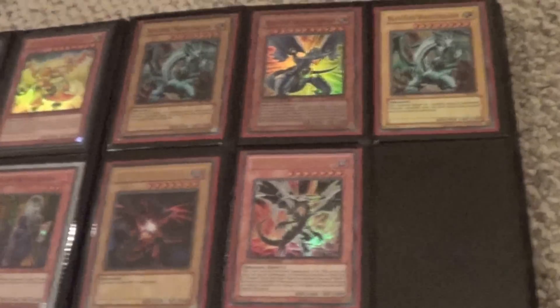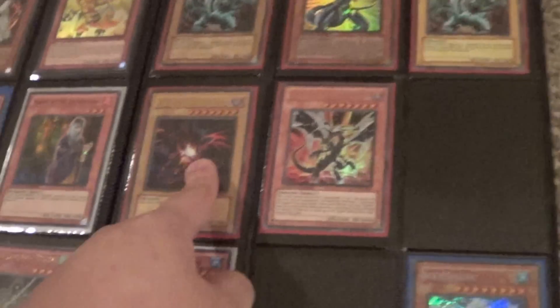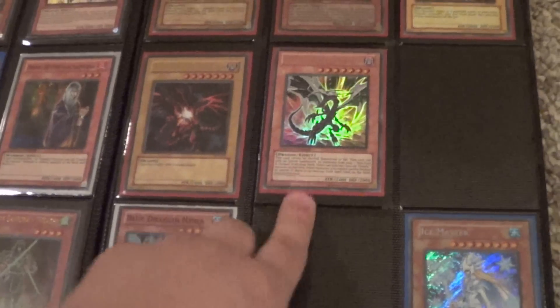Gold Master Hyperion, common Thunder King — I also have three of these. That's a jump promo and a movie promo.